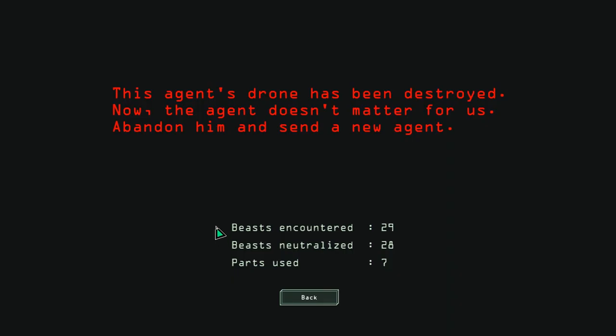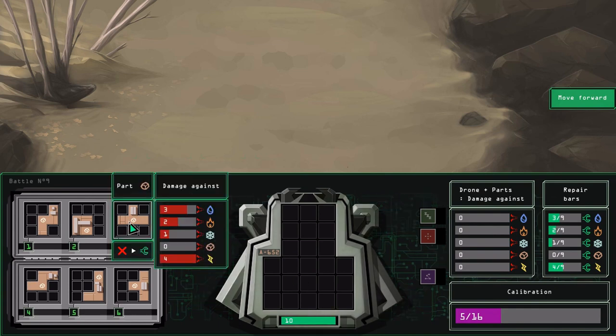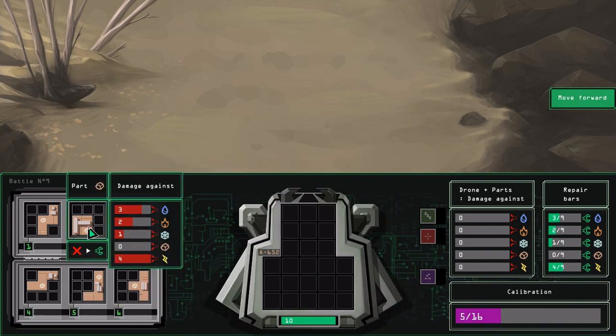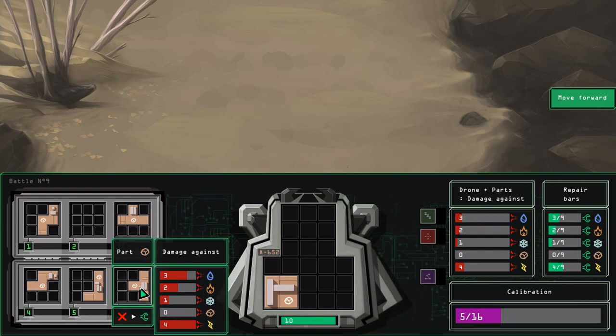This agent's drone has been destroyed. Abandon him and send a new agent. Oh - they just leave you there. Oh wait, I've got completely different stuff now. I've got earth stuff. Interesting. Has the game realized that I'm so bad at this, it's just decided to give me another one?